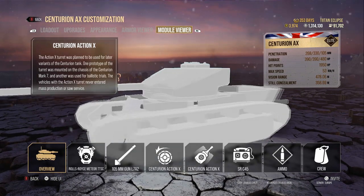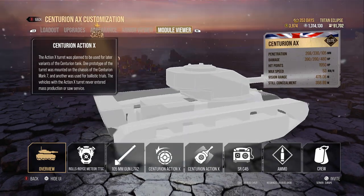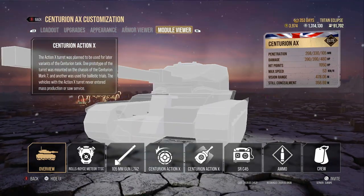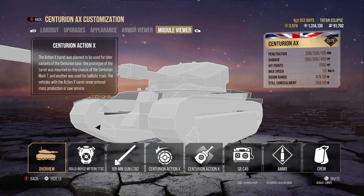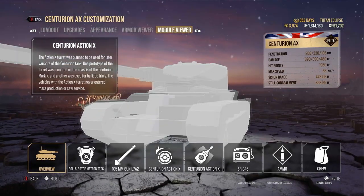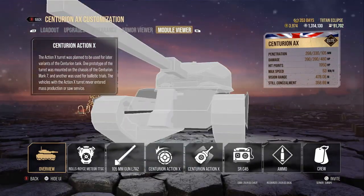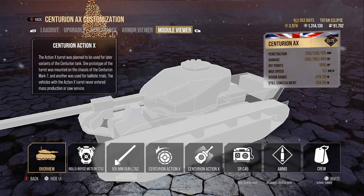The hit points of this vehicle are 1950 and its vision range is 420, which is pretty standard for tier 10 mediums. That's obviously boosted up using crew skills, giving me a view range of 478.6 metres. The max is 440 metres, but past that it just reduces the camo factor of enemy tanks, so you'll be able to spot people in bushes.